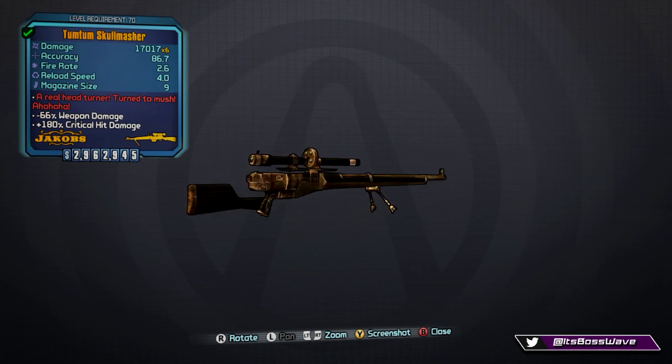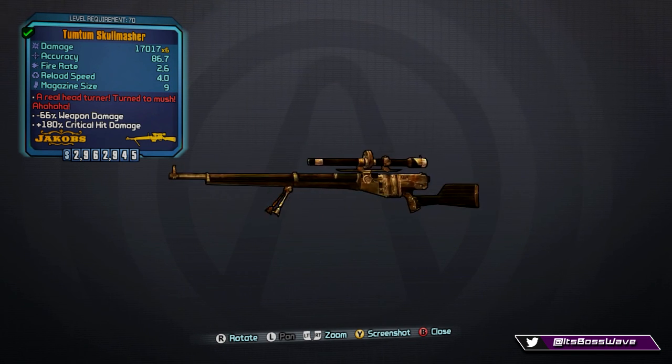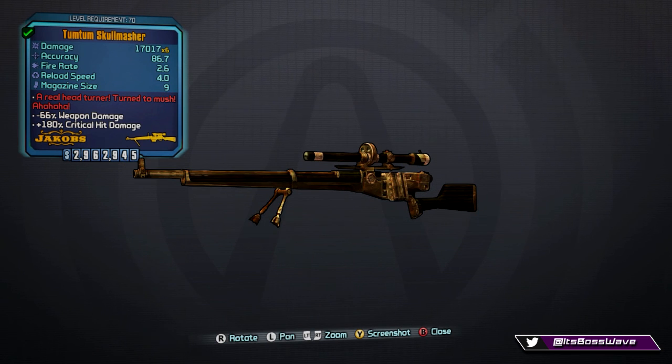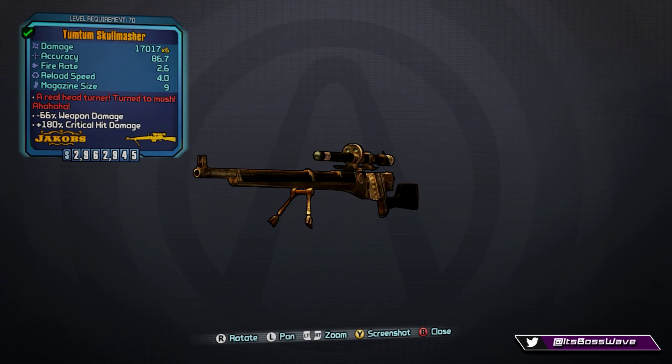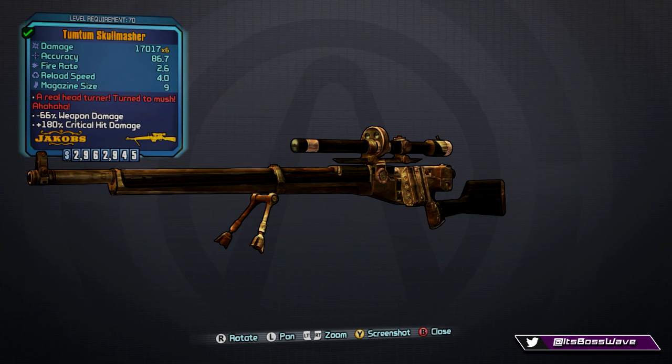It has -66% weapon damage but +180% critical hit damage. The red flavor text reads 'A Real Head Turner — Turn to Mush,' which means it shoots a group of six projectiles with decreased damage at the cost of one ammo. You're firing six projectiles for the price of one, though the damage is split and accuracy is reduced. Still, six concentrated projectiles add up to a significant hit.